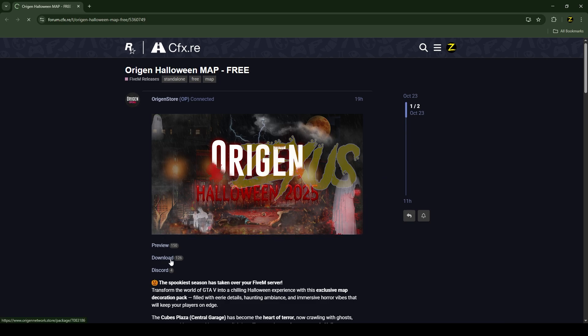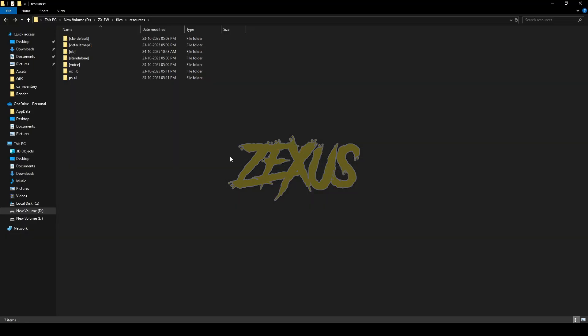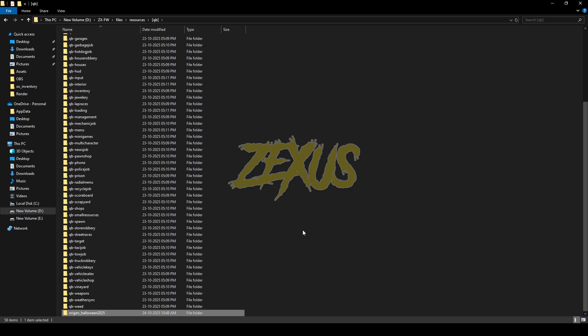Just click on the download button and you will be redirected to the TVX store. Click over here and get the map. After downloading it, we just need to extract the file into our FiveM source folder. I'll be extracting it over here just like this. That's it for the installation part.